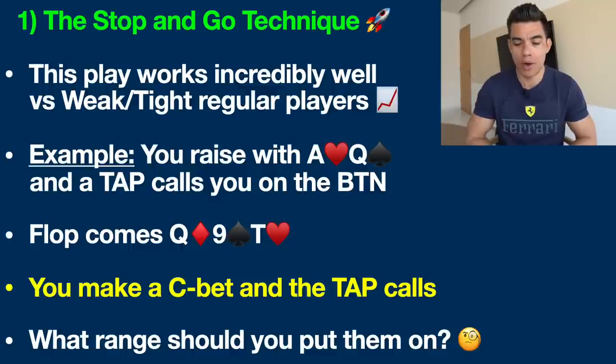I'm going to walk you through a very typical spot you've no doubt been through many many times. You raise up ace-queen offsuit — ace of hearts, queen of spades — and one of these TAP players, tight and passive as I call them, calls you on the button.